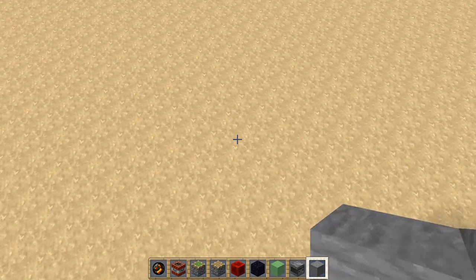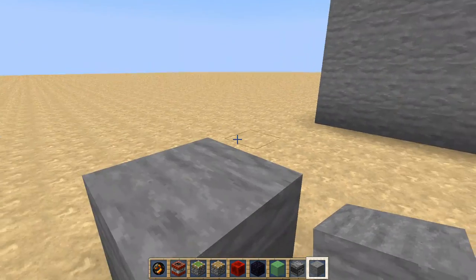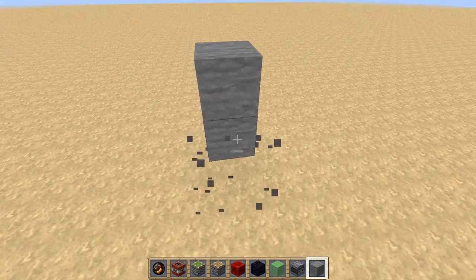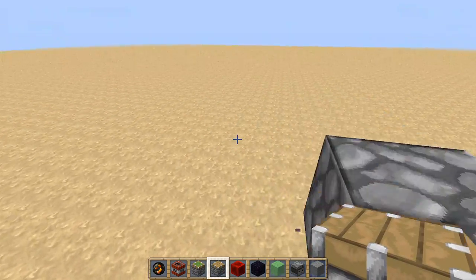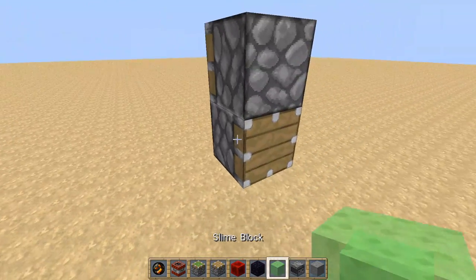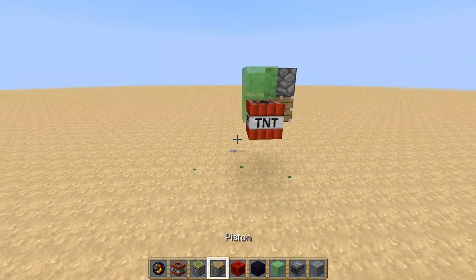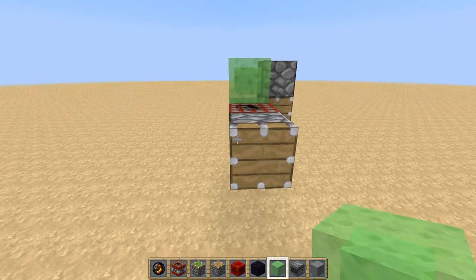And then, let's go down on the tutorial. So what we're going to do is place your normal piston facing this way, then place the one in the back that's on the top that way, take some slime blocks, this TNT, break this slime block, put this piston right here.